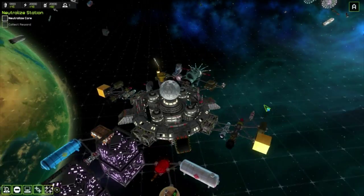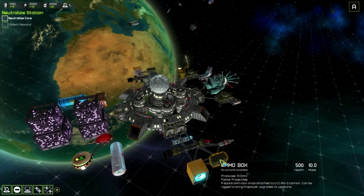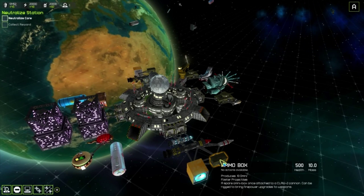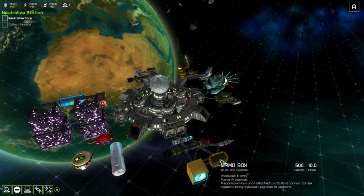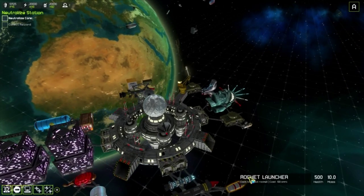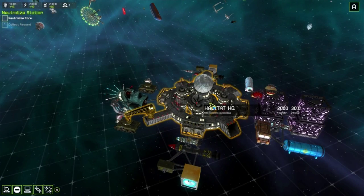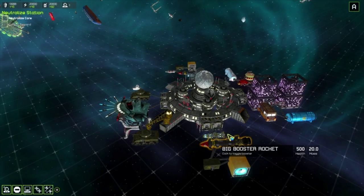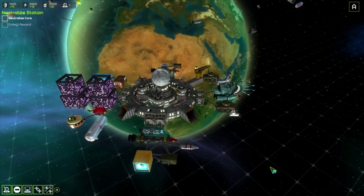Last time I was looking at these ammo boxes and it said attached to a Claw 2 cannon. Can be rigged to bring firepower - upgrades to weapons. I still don't know what the Claw 2 is.